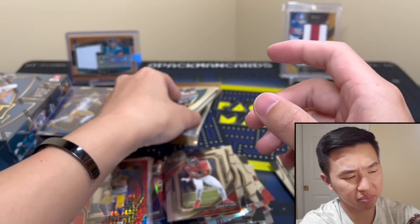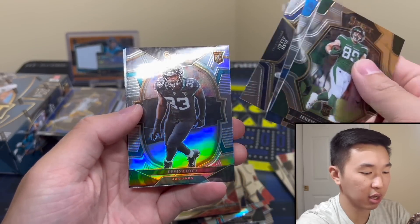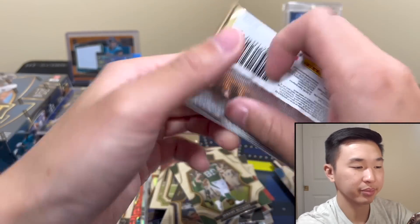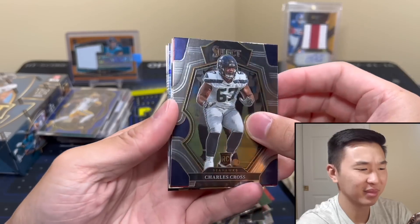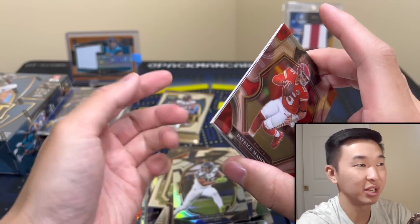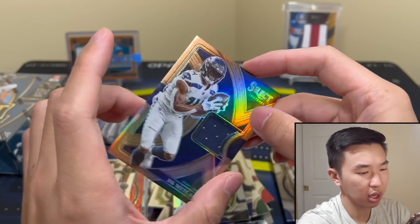Next pack — three left. This one's thin. Drake London Field Level — put that here, and these guys can go here. Last two packs. Even at this price with nice pulls, it's just tough — over a thousand dollars. How do you make your money back with no super chase player right now? Maybe like a Purdy but even then it's just tough. Way too expensive — the prices need to come down. DK to 49 — looks nice, I like that one.